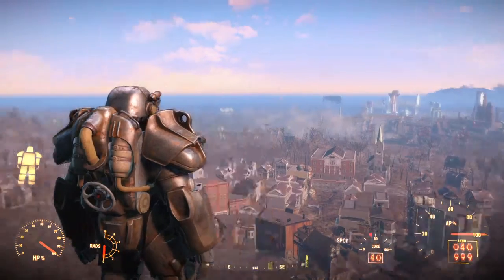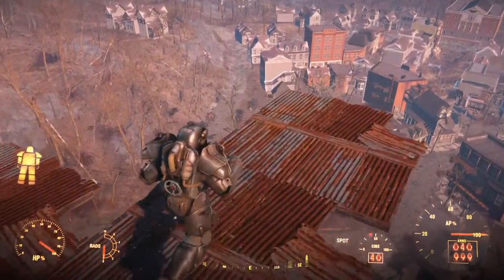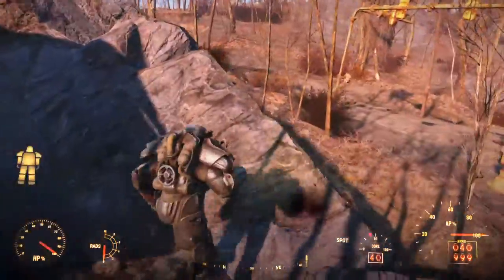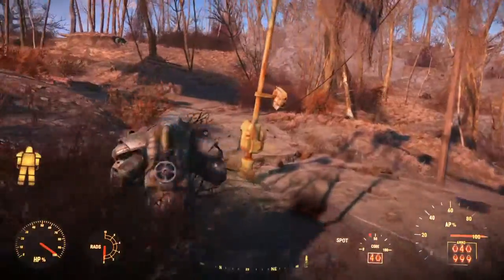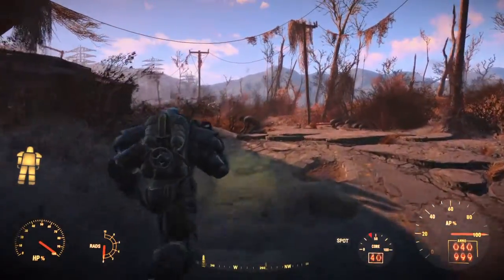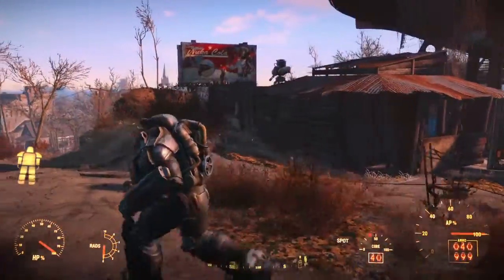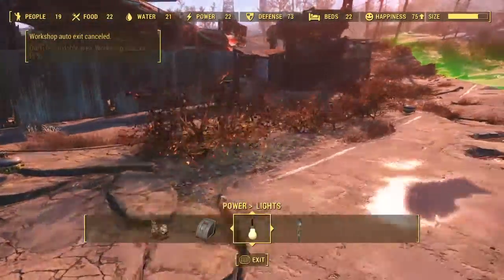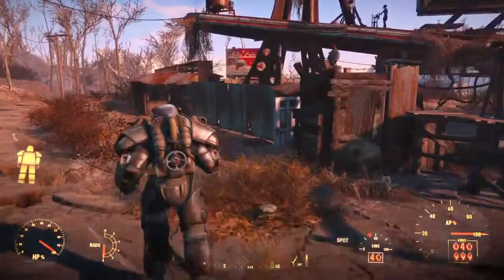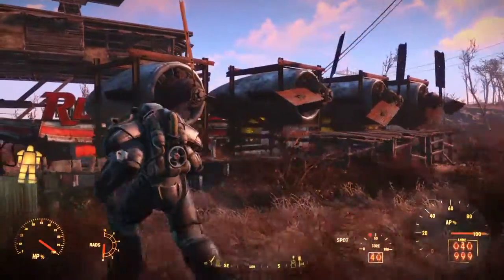So without further ado, let's have a quick look at Red Rocket. It's one of the first settlements you get, quite early on. There's about 19 people living here at the moment. It's got some basic defenses with turrets, some mortars, and plenty of these Tesla charges, which I really enjoy. As you can see, pretty well defended. We're rocking a few wind farms here as well to keep the energy levels up.